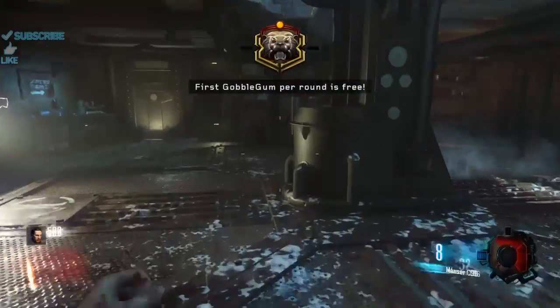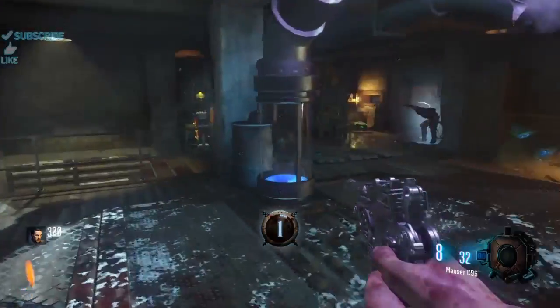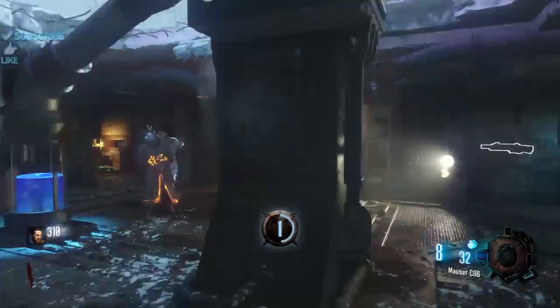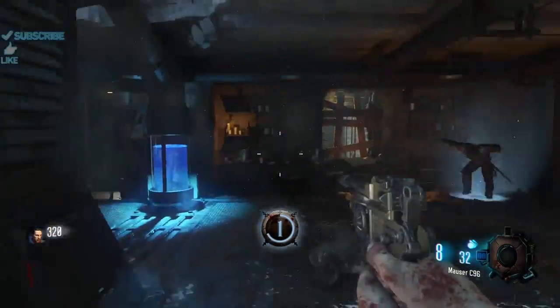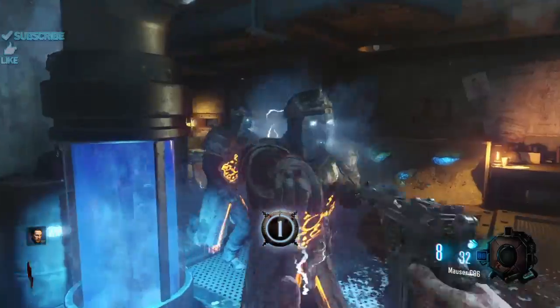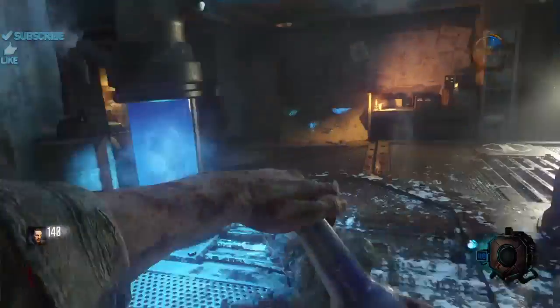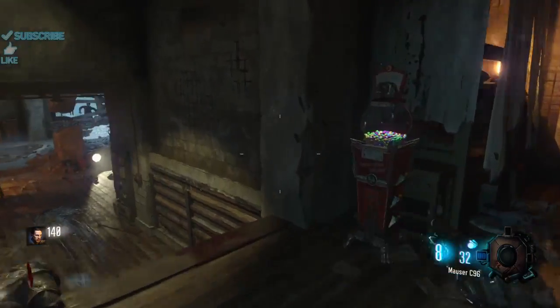In this video I'm going to be showing you how to get the G-Strike Grenades in Origins Remastered on Black Ops 3. I recommend doing this on an early round because it requires a lot of melee kills. This only takes 3 simple steps so you can get it done within the first 10 rounds or so, depending on how fast you get the map open.